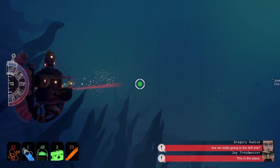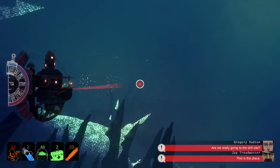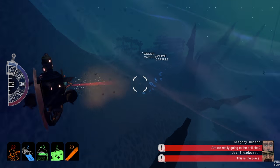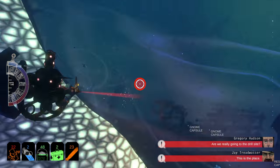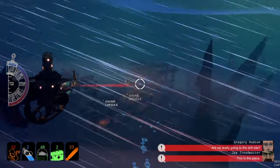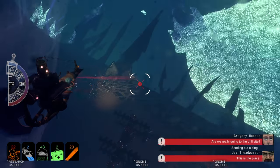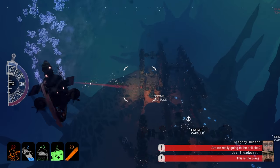But as you get a better sonar signature, you can actually use it for weapons — torpedoes can lock onto it and your guns can expose a lead. You can also get the name of whatever it is. Another thing to be mindful of with sonar is that by sending out these pings, you're actually exposing yourself to other ships. There will be times where you'll be approached by pirates after you've been pinging a lot.